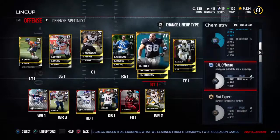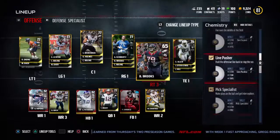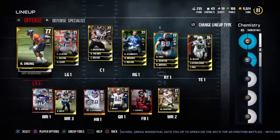I kind of want to explain more — like some chemistry tiers need two people, some need five. It's confusing. Like right here — I've got my right tackle, so this must mean you need the right and left tackle to be the Dallas offense. Anyway guys, I'm going to quit rambling. Hope you enjoyed — please like, comment, subscribe, and I'll see you guys in my next video. Peace.